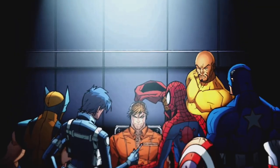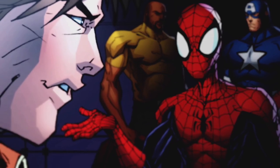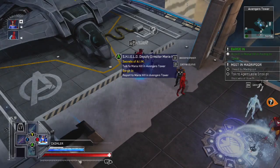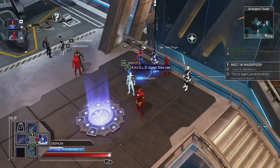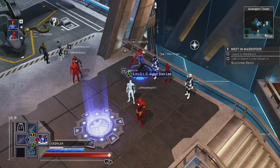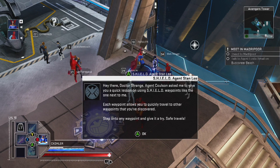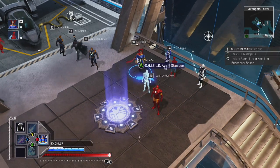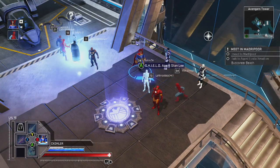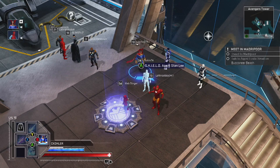So that's who has the tablet now — you sold it to the Hand. The Hand would not acquire the tablet if they did not have a plan to use it. Shield agent Stan Lee — how can I help, humble hero? It's him, it's his voice! That's cool, good job. Now we've got to travel to Madripoor and talk to agent Leslie Small.